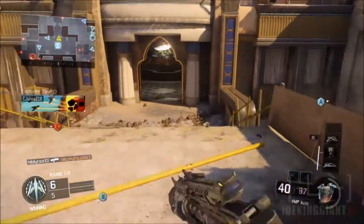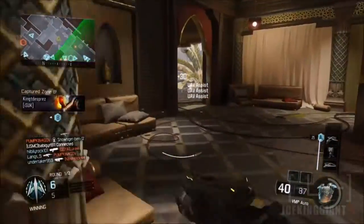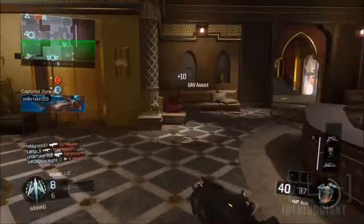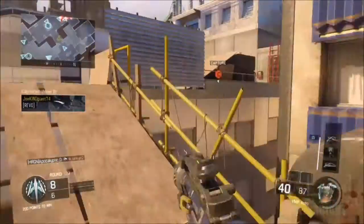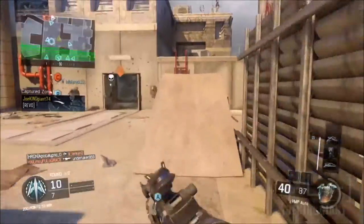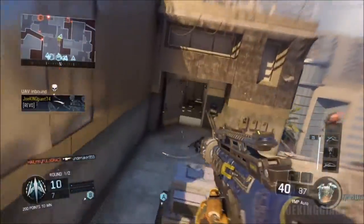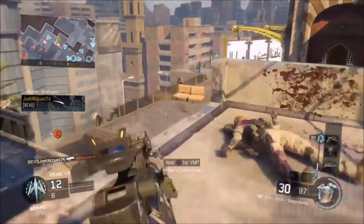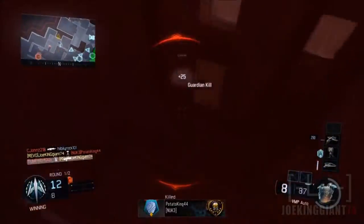That killstreak — the name is Wraith. I want you guys to install this killstreak because it is a total beast. It gives you like more than 10 kills every time you call it in, no matter what. There's always going to be that long line in the killfeed with your name on it, killing a lot of enemies back to back. That killstreak is just a total beast.